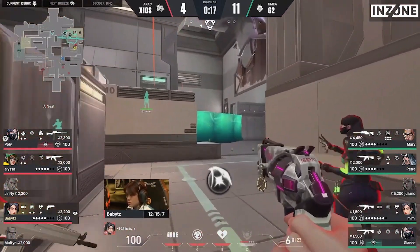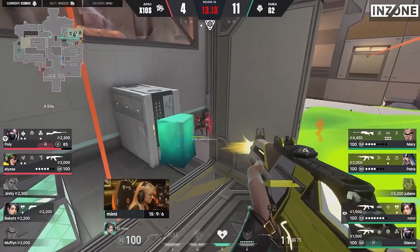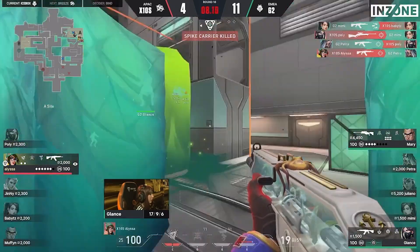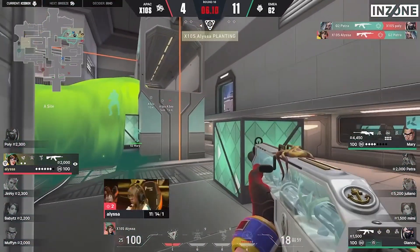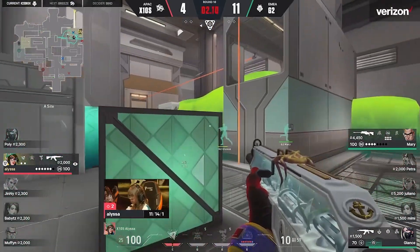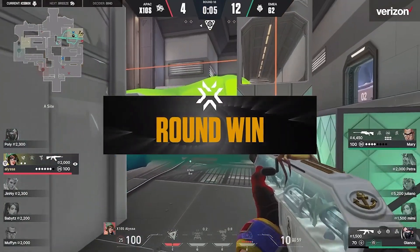And a Viper's Pit — that is insult to injury. And the wall again — Mimi is just so ready to lock this down in the last second. Polly is able to find one, but you're never going to be able to plant this spike. Alyssa — it's only a one versus two, but the clock is gone, you can't get the plant off. The round is lost. G2 move on to map point.